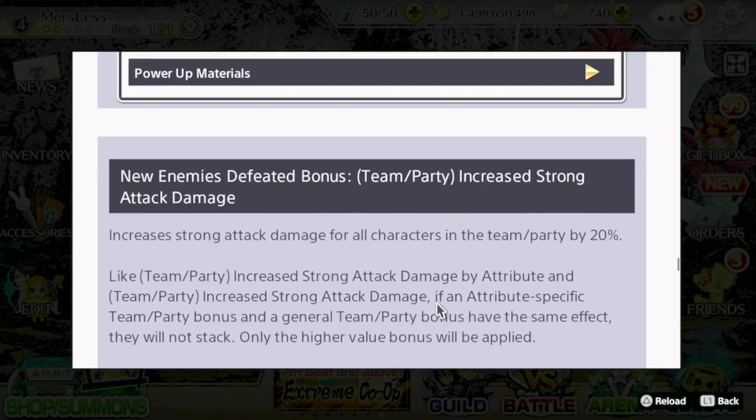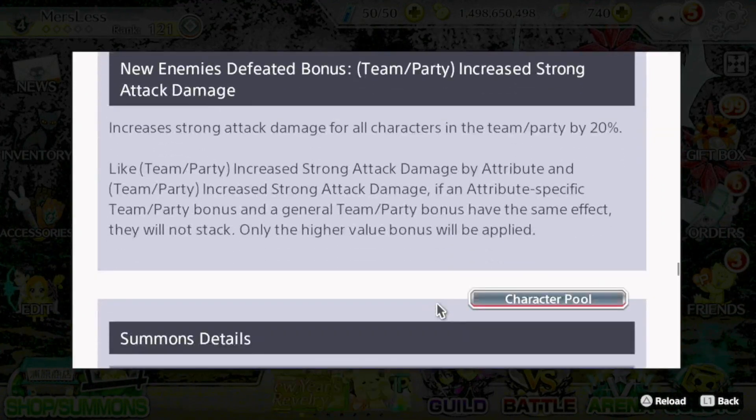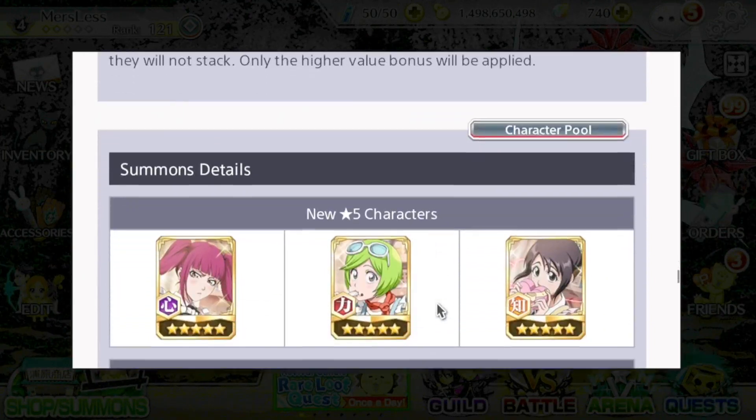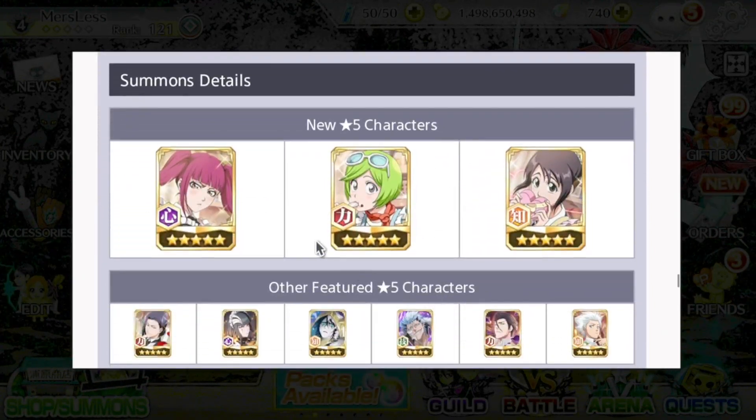This is basically explaining the new abilities that the characters have. As for the banner itself, we have the three new units, and I believe this is a Yumi Chika and a Sun Sun that came out from the Manor banner released about a year ago. Also on the banner: Kakao Society, Okira, Grimdrell, White Day Aizen, and Ichigo.